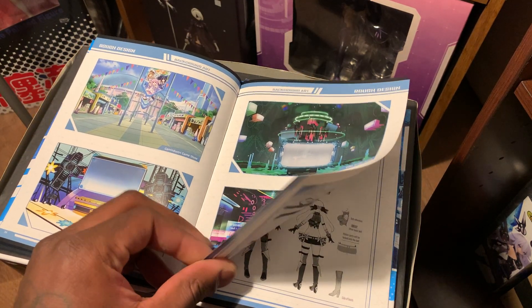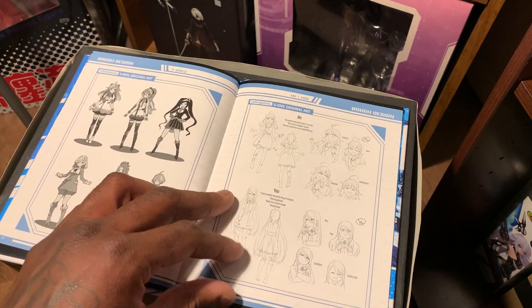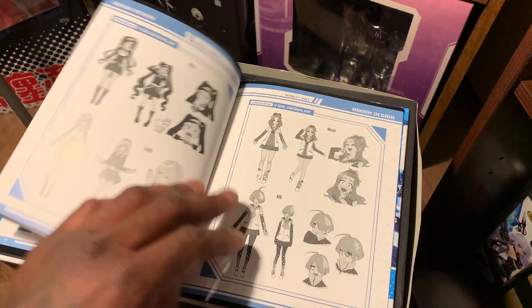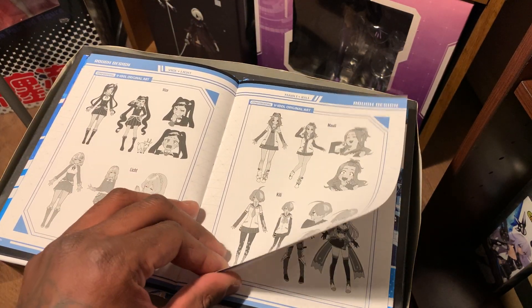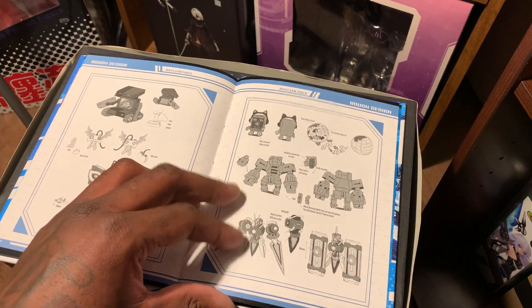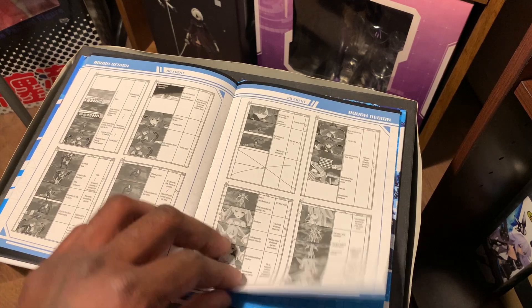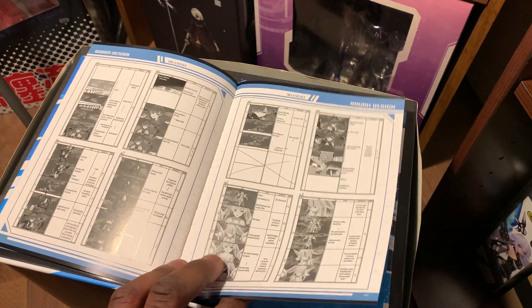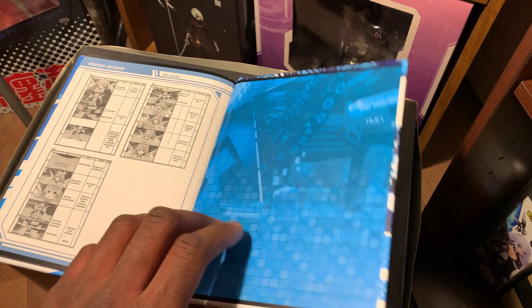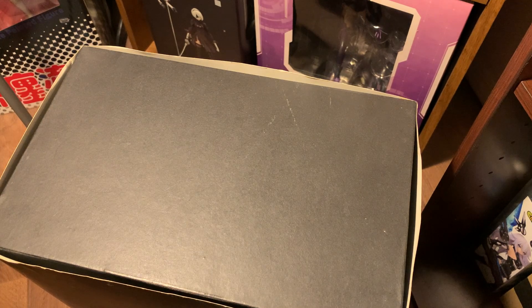I couldn't run the sword characters — I had to run Neptune and Noir because I couldn't get a good hit on the enemies and stuff. I could only get stuff going when I had a shooter character. Because it's really hard to get a lock on the enemies. Maybe I didn't give them enough time — I literally only played with them for like ten seconds and I was like, nope, can't do it. So I went back to Neptune and them. But overall, I'm actually surprised this didn't even cost that much more than a regular edition.